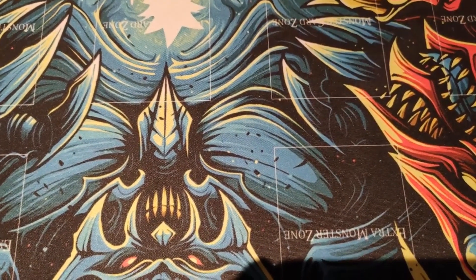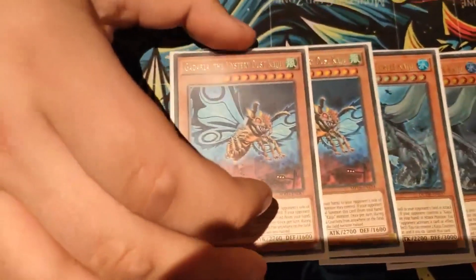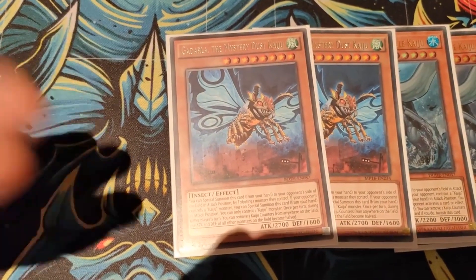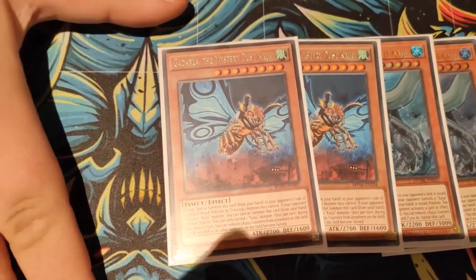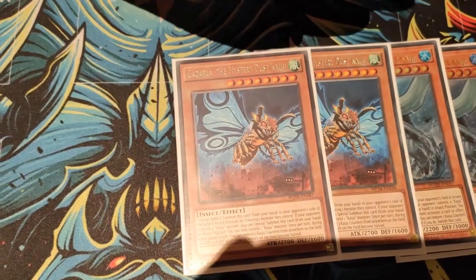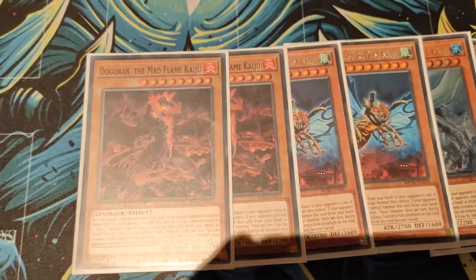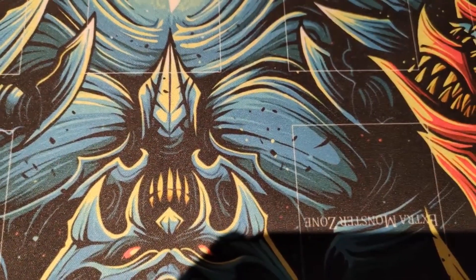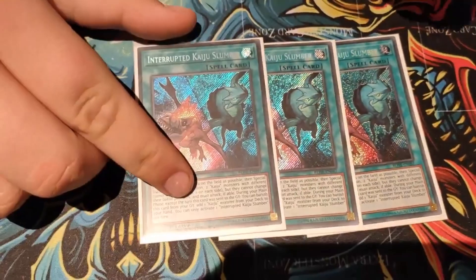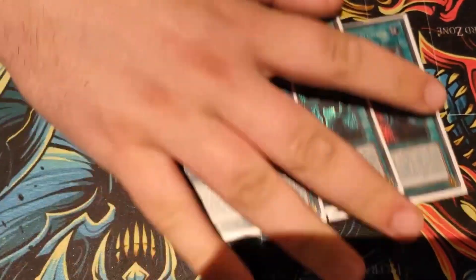Going to the Kaiju package — run two Gameciel, two of the Moth. If it's a format where Barrier Statue is popular, you put this to three; if it's not, you just run two, just for more names for Kaiju Slumber. And three Dupe Frog. Obviously you've got your three Kaiju Slumbers because it's a board wipe, a free level eight, and you can just mess around with stuff.